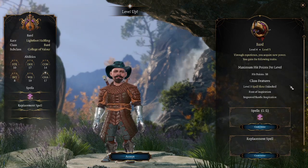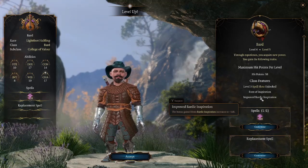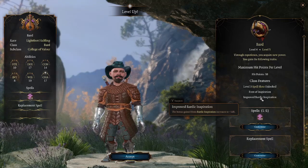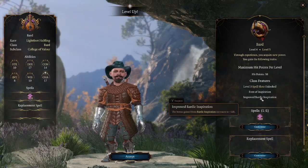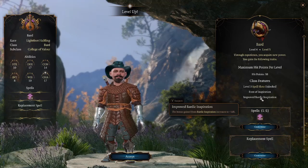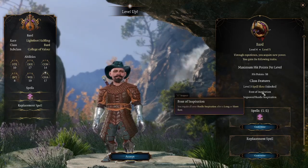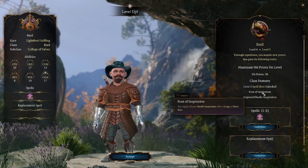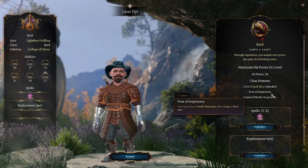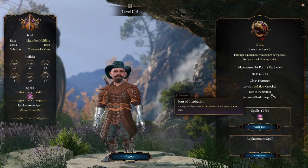Now let's talk about Bardic Inspiration. They get two new features improving it. First, the Bardic Inspiration dice goes up from 1d6 to 1d8 — that's an average increase from 3.5 to 4.5, roughly a 33% increase in value. That's a big increase. On top of that, they gain Font of Inspiration, which allows them to refresh Bardic Inspiration dice on short rests as well as long rests. This is so, so good.